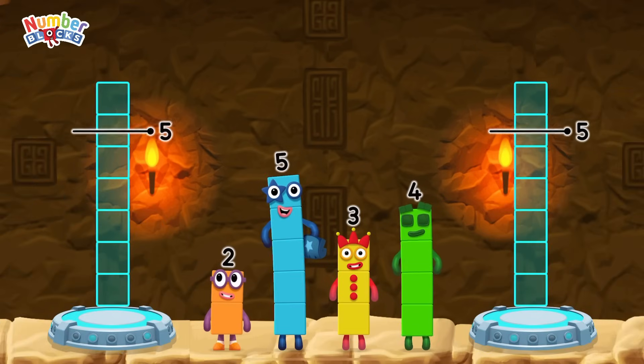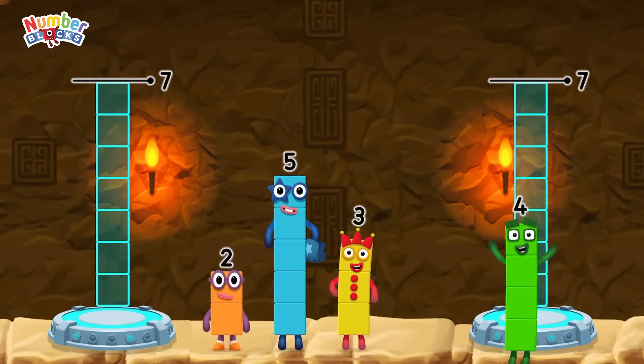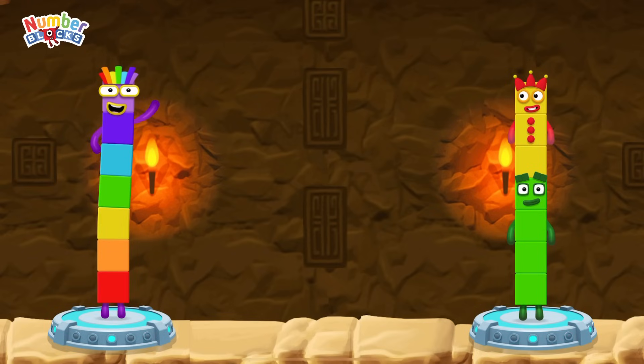Share the number blocks evenly to make two groups of seven. 4, 3, 2, 5. You got it! Two plus five equals seven.